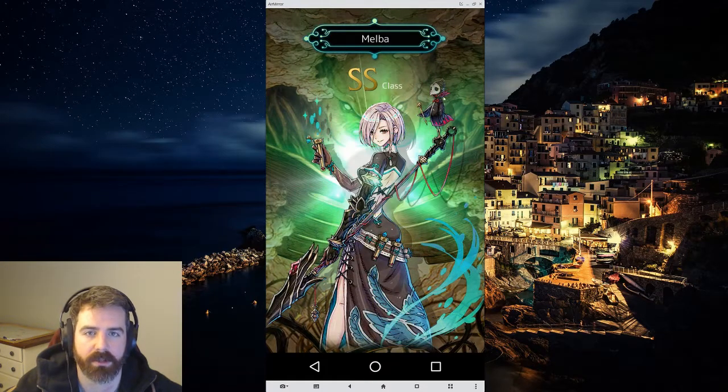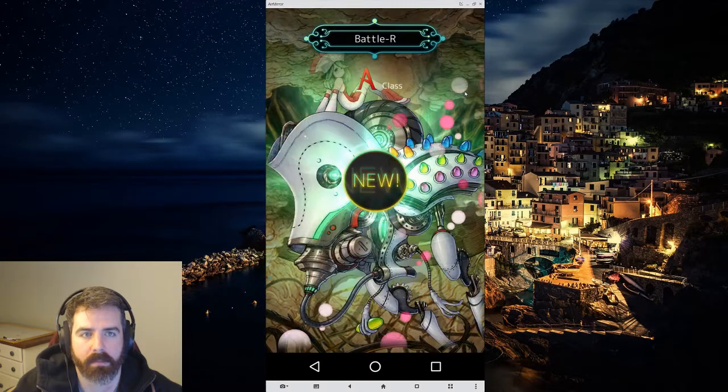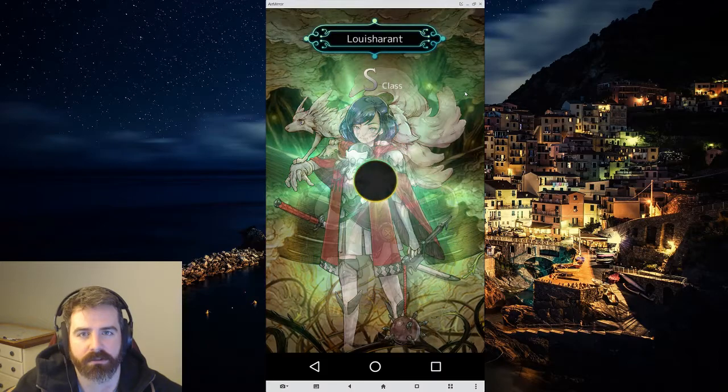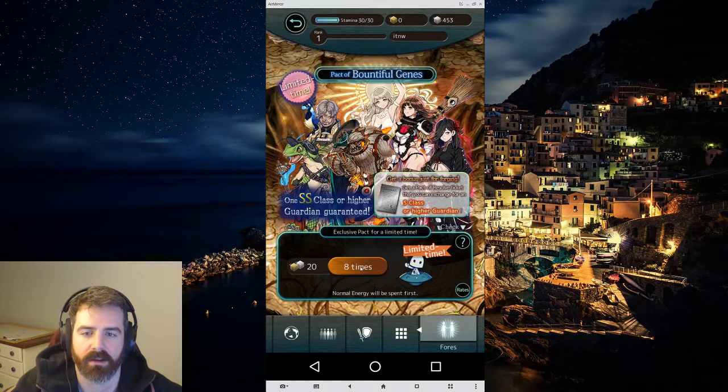We start with Melba — she's really good. Then Zullenberger, Battle Lire, Doris, Jean, Chizuru, Louis Hrant, and Koyuk. Not bad. Let's do another one.